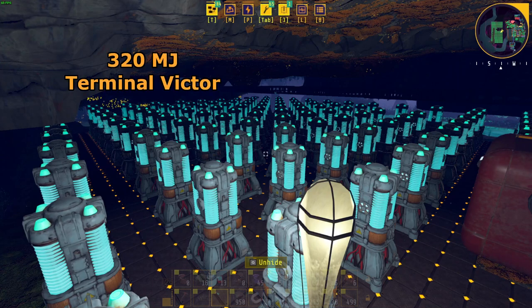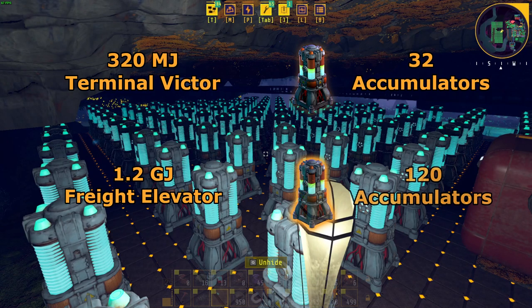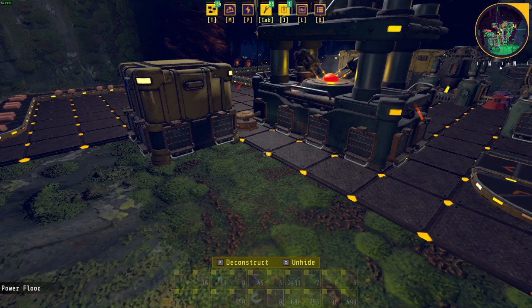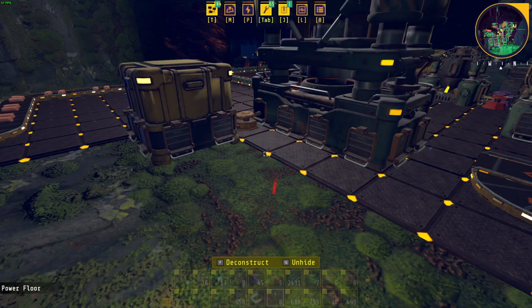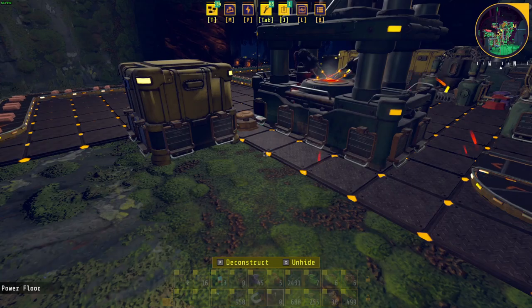As for the power, you will need 320 MJ for Terminal Victor and 1.2 GJ for the freight elevator. This means you will need a minimum of 32 fully charged accumulators for Terminal Victor and 120 fully charged accumulators for the freight elevator. If you don't have enough accumulators, you can set one assembler to make accumulators and automate the process, or handcraft the subcomponents and feed them into the assembler.